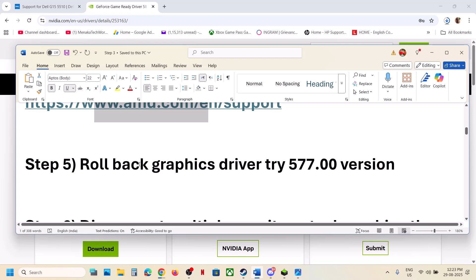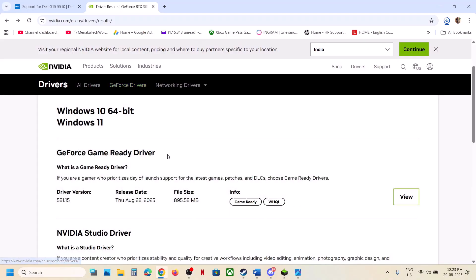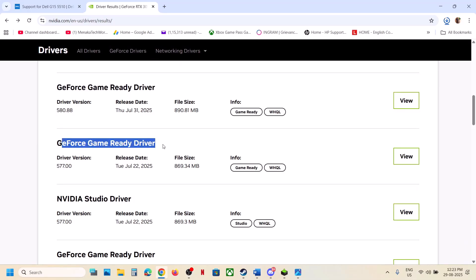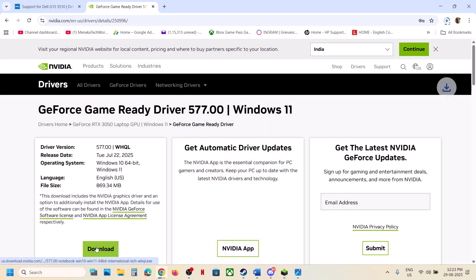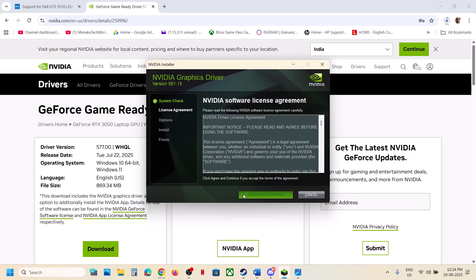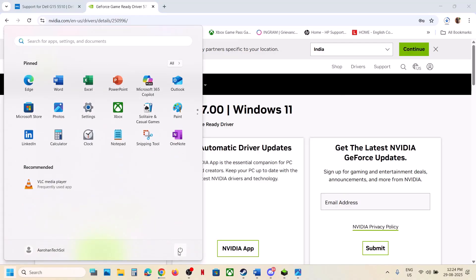The next step is to roll back the graphics driver to version 577 — this is for Nvidia users. Go to the Nvidia website, select your graphics card and operating system, then click View More Versions. Scroll down to find GeForce Game Ready Driver version 577.00, click View, download the file, and run the exe. During installation, select Custom, put a check on Perform a Clean Installation, then click Next. After the clean installation, restart your computer and check.